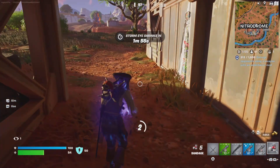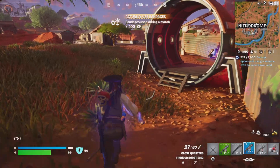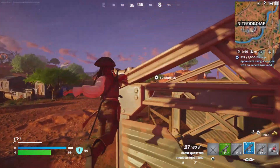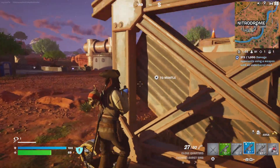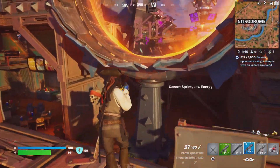My usual strategy is, as you all know by now, the Nitro Dome. When I did this, I found a bunch of guards, attacked them all with it, and it worked. I also found another player too, so just be sure to check the mods first.